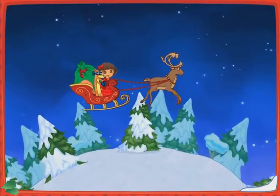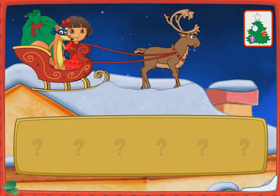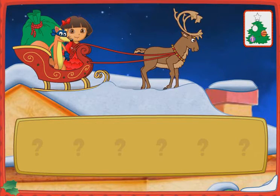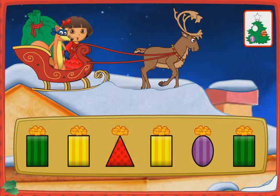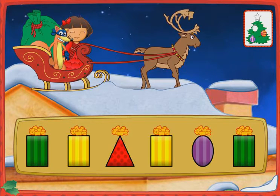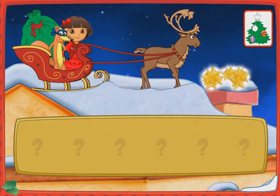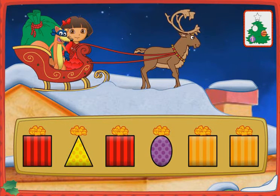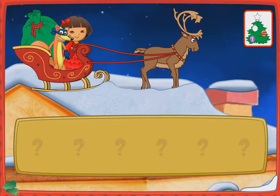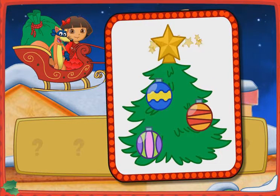I see a house down below, let's land and deliver more presents. Let's help Swiper deliver the presents. Listen to Swiper's clues and then click on a present. Which present do we need to deliver, Swiper? Look for a present that's green, shaped like a rectangle with stripes on it. You got it! Okay Swiper, which present is next? Look for a present that's orange, shaped like a square with stripes on it. You found it! Look Dora, we got all four ornaments! Let's go back and find Santa!